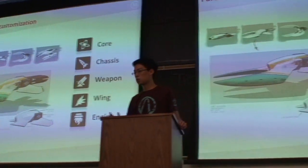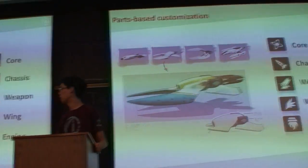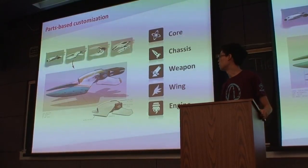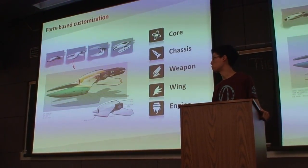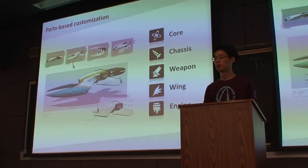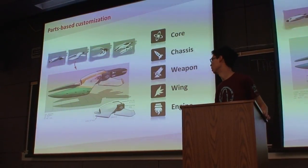Core Overload's customization is parts-based, with five different kinds of parts: the core, the chassis, weapon, wing, and engine. Each part does a different thing. A wing will stabilize your craft, an engine makes it go, a weapon will shoot things, a core is the battery source for everything, and the chassis holds it all together.